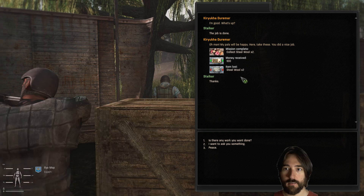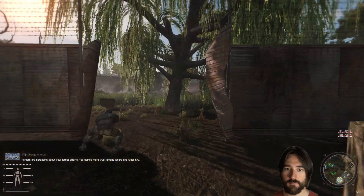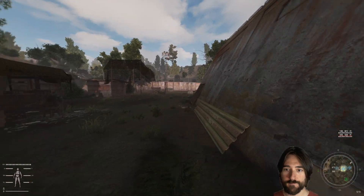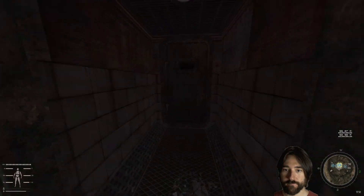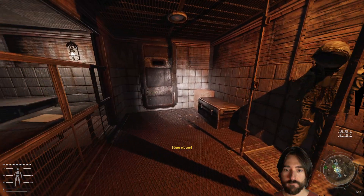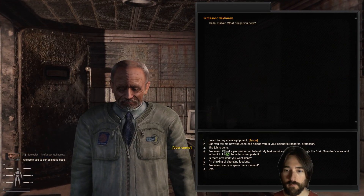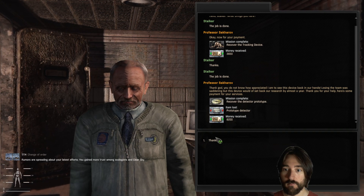Hello hello, let's go turn in this quest. Job is done - what do I get, 900? Looks like they're about to shoot. While they're busy doing that, I'm gonna go turn in another quest. Job is done, a little bit more money. Another job is done, a little bit more money. Thank you.